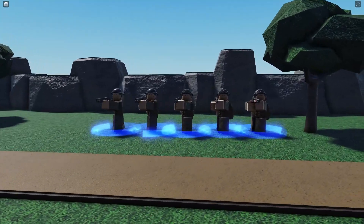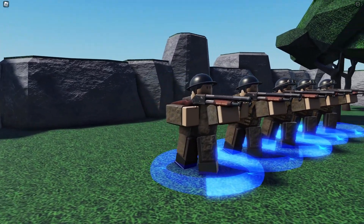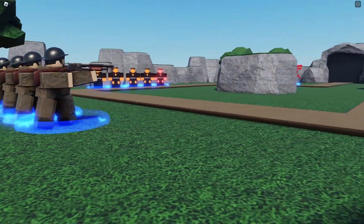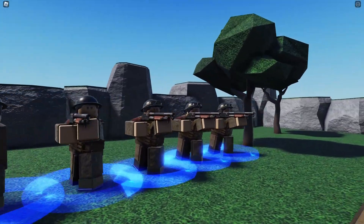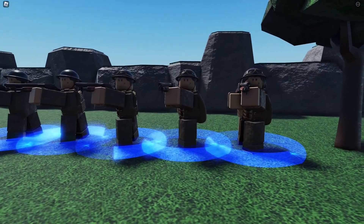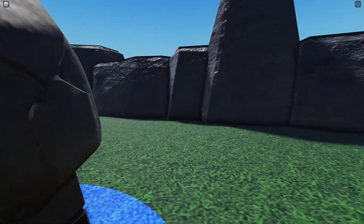This is a World War 1 Shotgunner. At level 1 he has the hat, the camo suit, some boots, and a little bit of armor. Level 1 he gains a vest. Level 2 he gains goggles. Level 3 he gains a backpack.